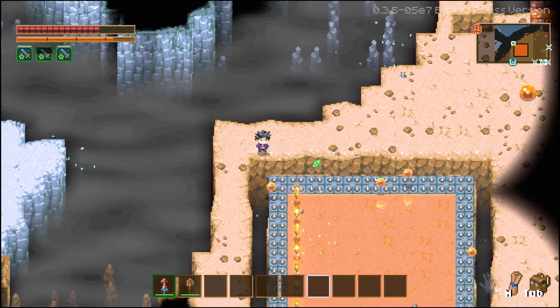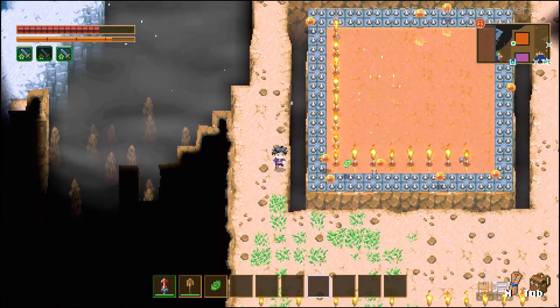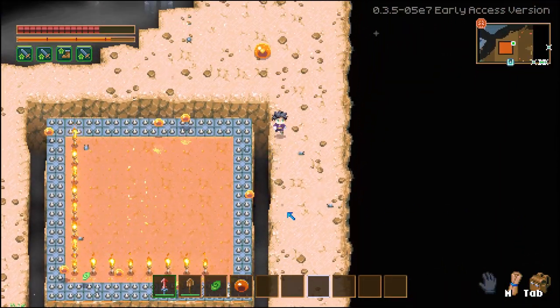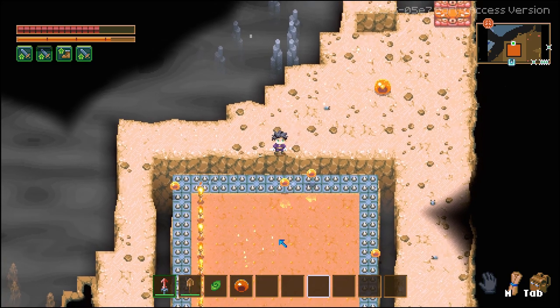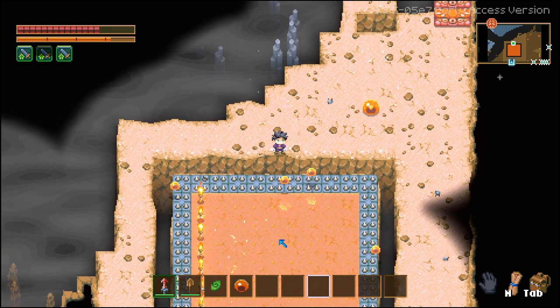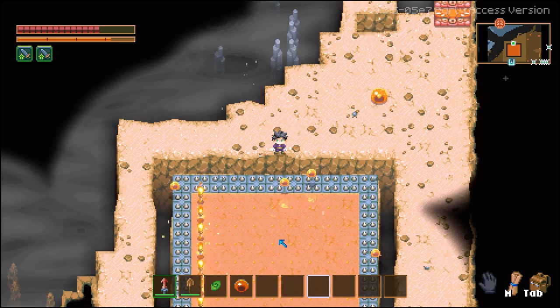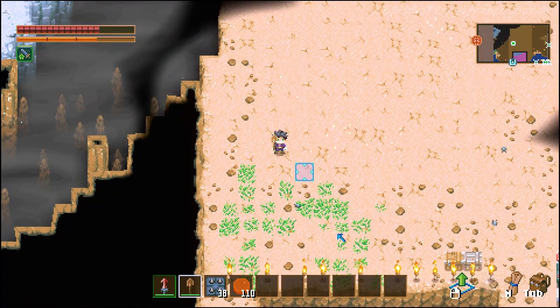Welcome back to the channel. My name's Jemison and in today's Core Keeper Guide, I'm going to show you how to build a basic AFK mob farm. This will work for slimes, chrysalis, mold cavelings and poison slimes. With the intro out of the way, let's get into the video.